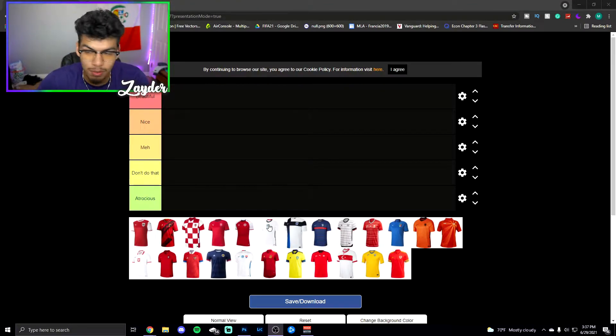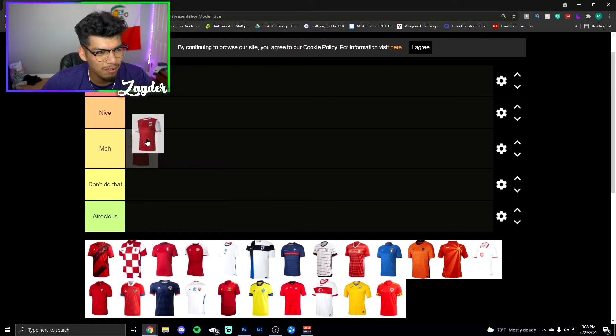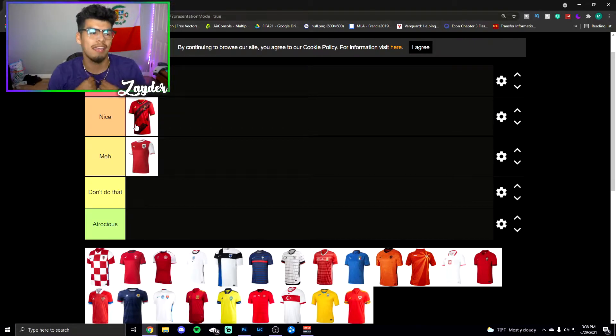Here we go — we have all 24 teams from the Euros. There are a lot of red kits for some reason. I need to make this a little bigger because I can't see. That's England — I don't think it's bad but it's just kind of basic, kind of boring. Now this Belgium kit though, this one is pretty sick. I like the black stripes across as like a little shadow design, a little black across the neck — that one's pretty cool.